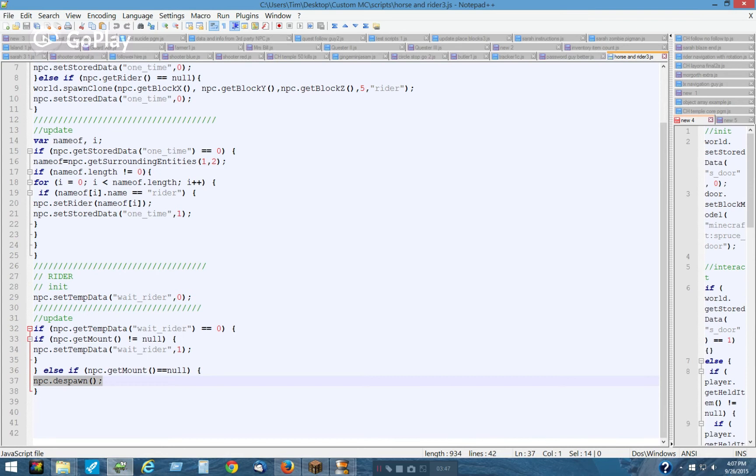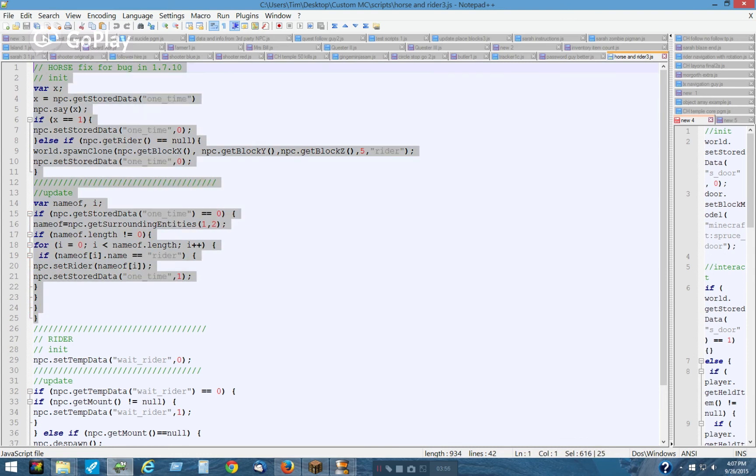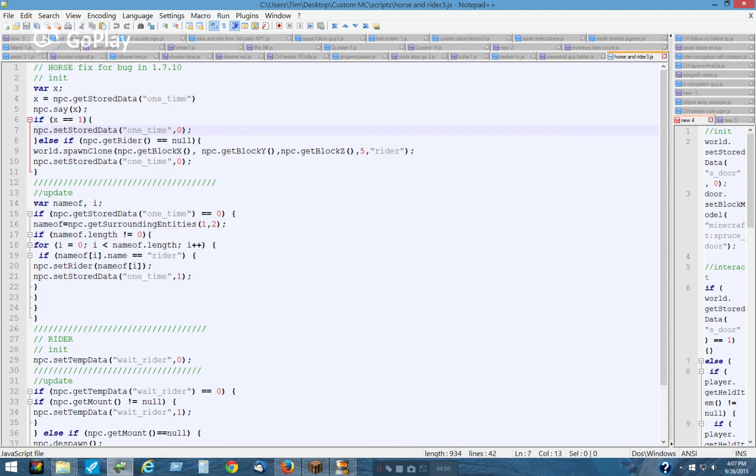Now the horse is a little bit more complicated. Sometimes the horse barks, but that's a whole other story. There was a problem with the rider falling off the horse on reload, but that doesn't seem to happen anymore. But that's why I have this bug fix here — it still works perfectly fine.